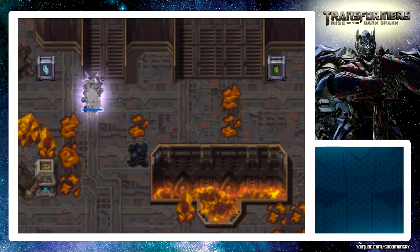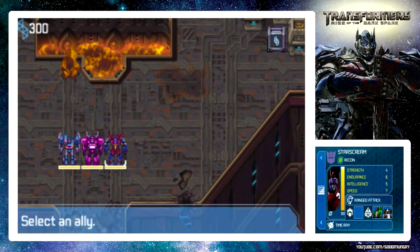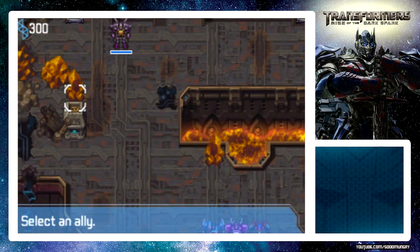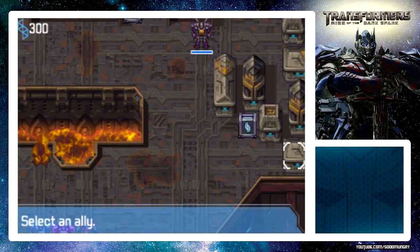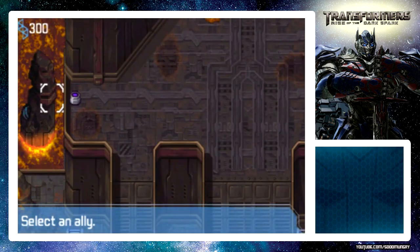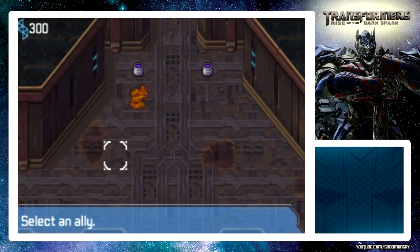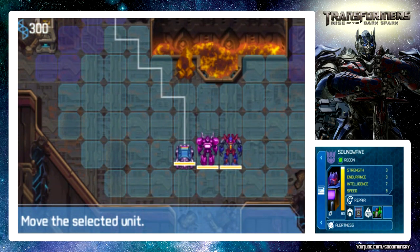We have four things we have to unlock before we can get into the vault and we have Insecticons crawling all over the place. Let's go ahead and take a look around - there's an item there, there's an item there, there's an item there. Where are the pillars? One here, one here, one here, one here. Okay, this shouldn't be too bad. Take Soundwave right up here.